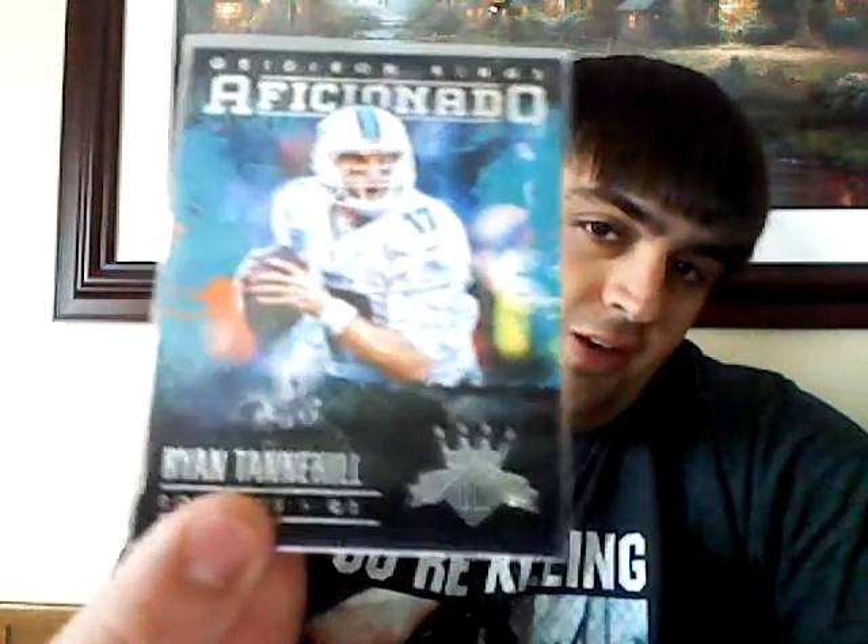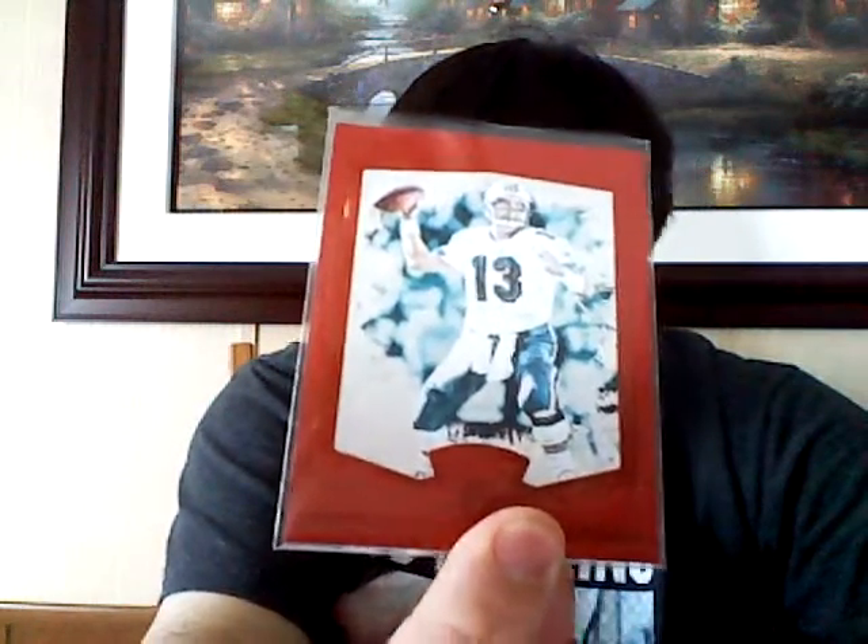Gridiron Kings - he's had a lot of nice looking inserts. Ryan Tannehill Aficionado, nice. Out of Clad and a Donruss. Dan Marino - I don't have that one. Ndamukong Suh. Topps Fire, which always has a lot of stuff going on. Ajayi. Suh. More stuff from Gridiron Kings - Marino brown and Marino red. Like it. Jarvis Landry. Oh, nice - Marino from Fire. Like that.